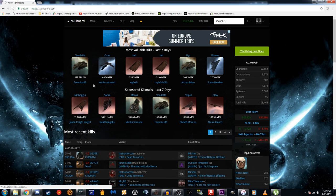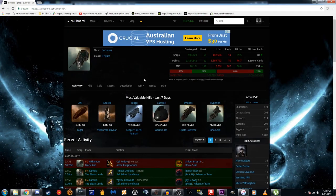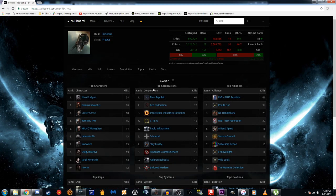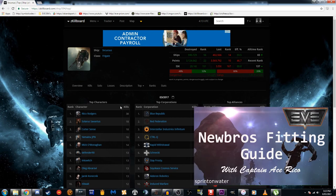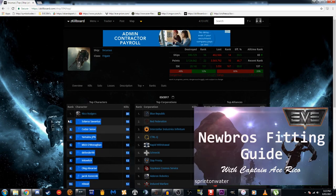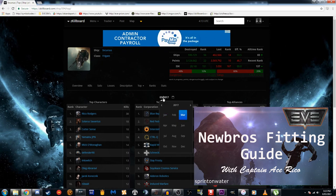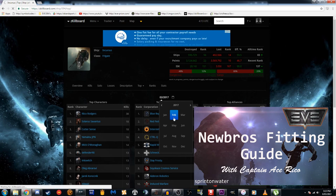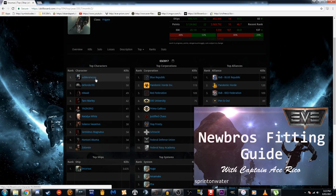ZKillboard is taking a minute to load, but let's go to the monthly top for the Incursus. We can see the top 10 characters for the current month using the Incursus. But let's say we decide this is maybe not a great sample size — it's only the 8th of March, so it's kind of early in the month. We might decide to go and take a look at the top for February instead.